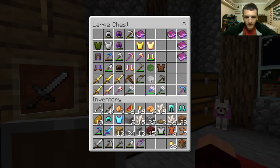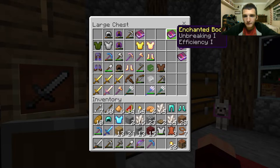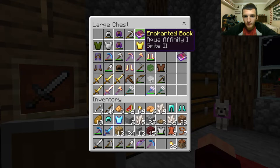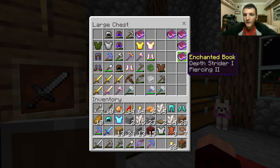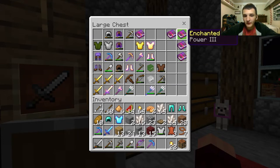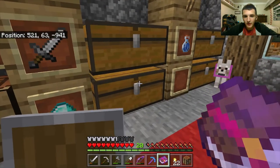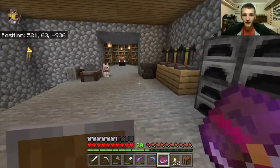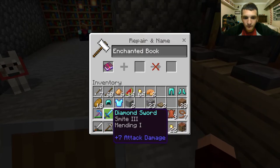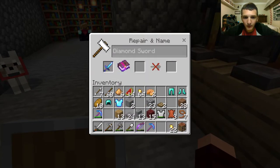Got my sword, got my pickaxes, got too much of this. Smite and depth strider — I don't know what depth strider is. Power three. Look at how much I have — I gotta turn those into blocks.